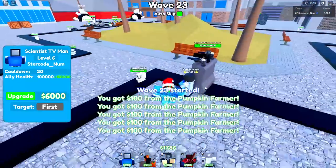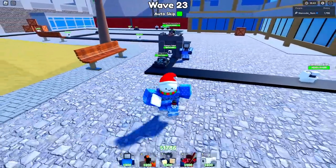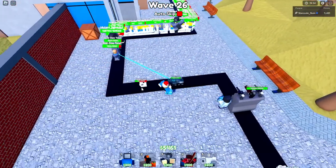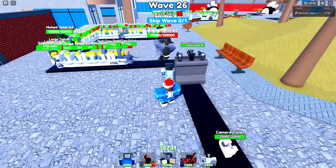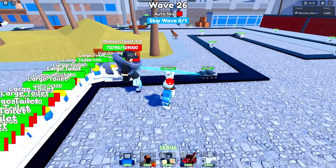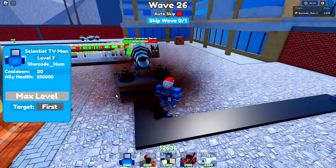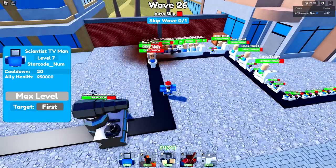We've got it to level five, meaning we have two more levels to go. Now it's level six - one more upgrade. I'm going to put some pressure on by skipping waves to test how well it does. I don't know exactly how big the rocket range is but it's apparently going to do massive damage. A rocket toilet came through but couldn't even make it to the barrier - that's why I really recommend the engineer. Now we have enough money to upgrade to max but the guy just got stunned.